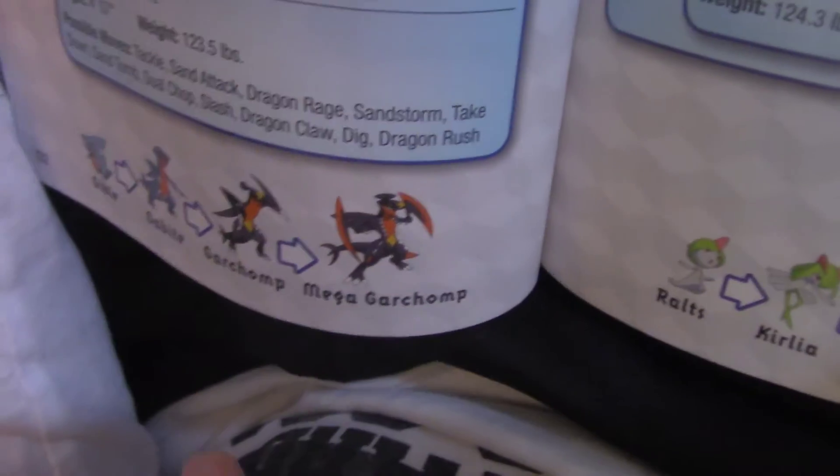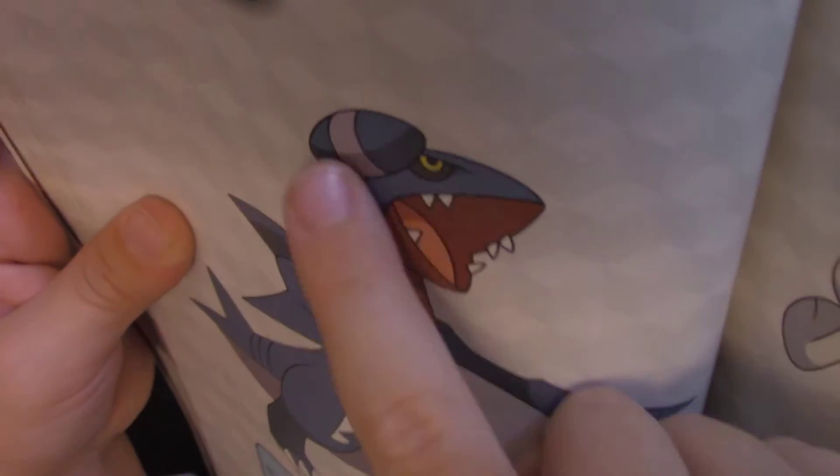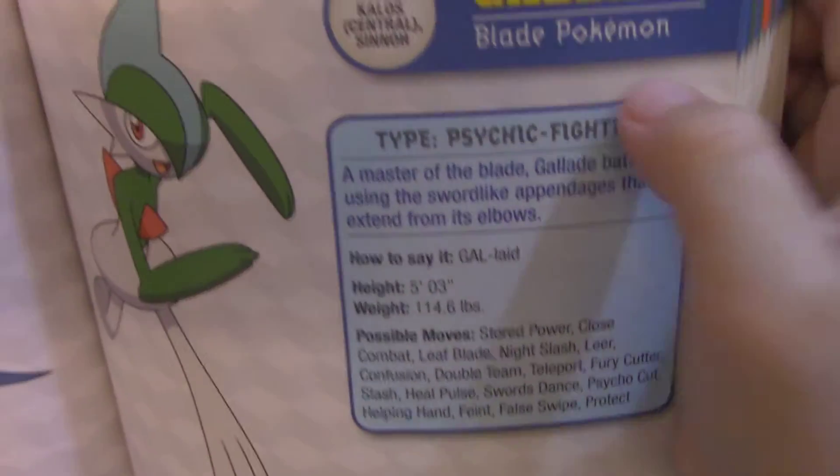What's that? Gabite — it evolved from Gible. And my favorite — yeah, he's my favorite because he has bombs on his head. Gallade — Psychic and Fighting. Mega Gallade is also Psychic and Fighting.